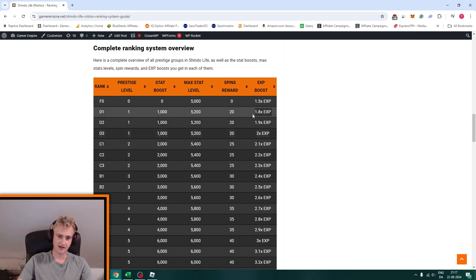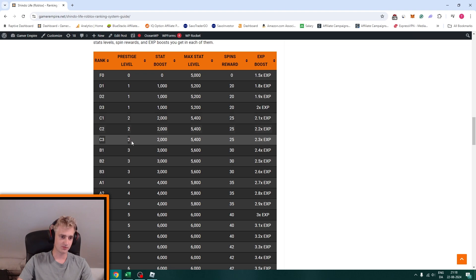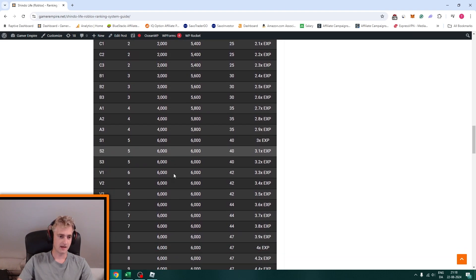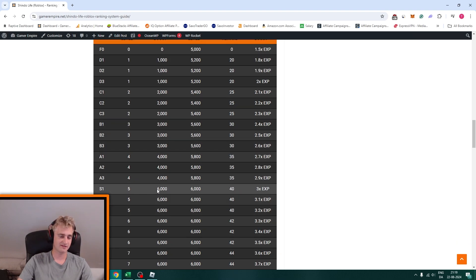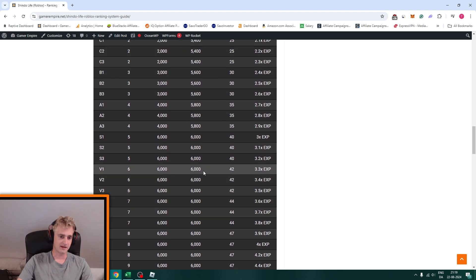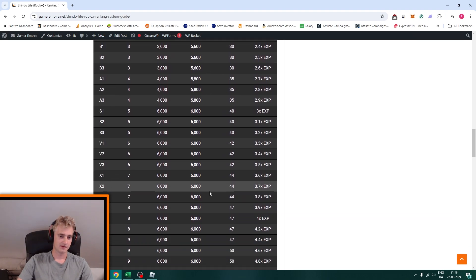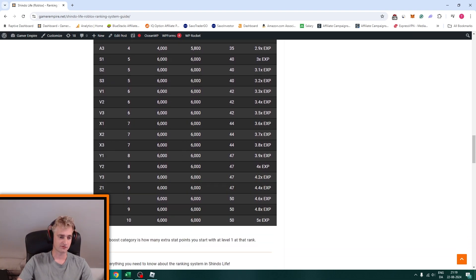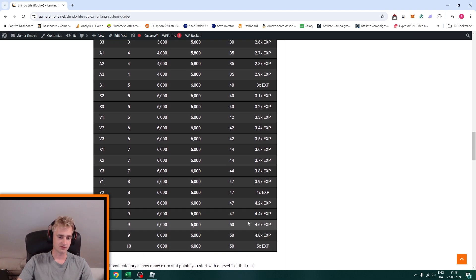There are three levels within each letter rank, so D rank has three stages. You get the same number of stats from level one in each stage, a slightly higher exp boost each time, and the same number of spins within the same rank. After three stages you reach the next rank: C gives 2000, then B 3000, A 4000, then 5000 and 6000. The S tier is the best rank stat-wise — at S tier you get a 6000 stat boost from level one, and after that you get no more stat boost or higher maximum stat level, just more spins and a higher exp boost. So if you're only after the stat boost, you can stop ranking up after reaching S tier.